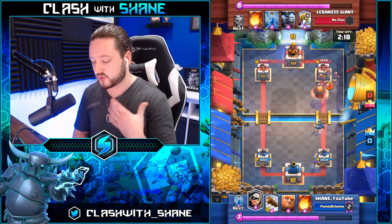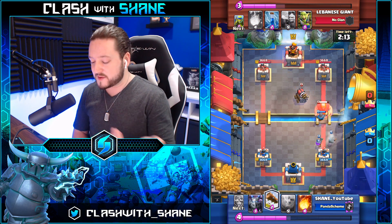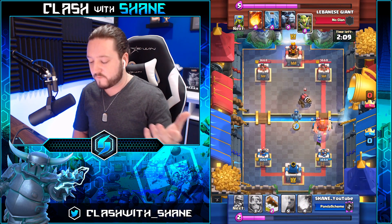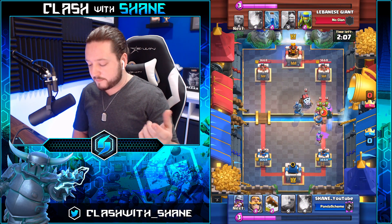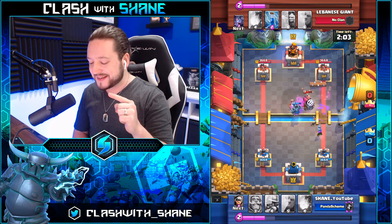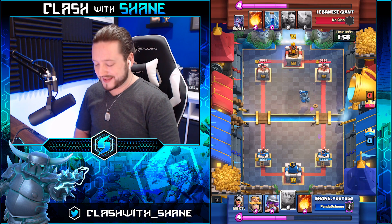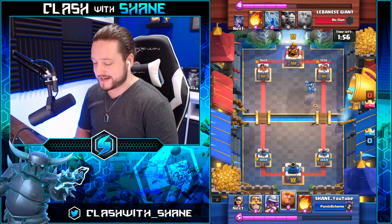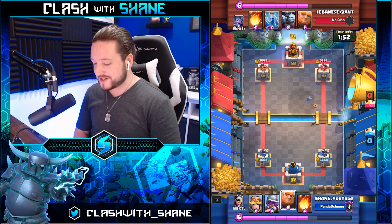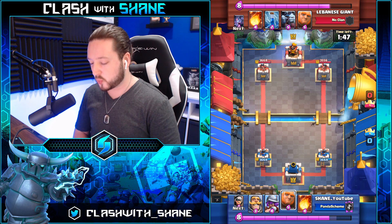Obviously after seeing the bats in there we knew we should keep the zap spell for the sparky. But the bandit charges in there and dies through the sparky shot. The sparky shoots one more time — look at this — the musketeer is at one health and it still shoots, and the musketeer goes down. Rest in peace. It's a sad day. Musketeer going in there dying unfortunately, but we do have a bit of a damage lead by about 112 health.